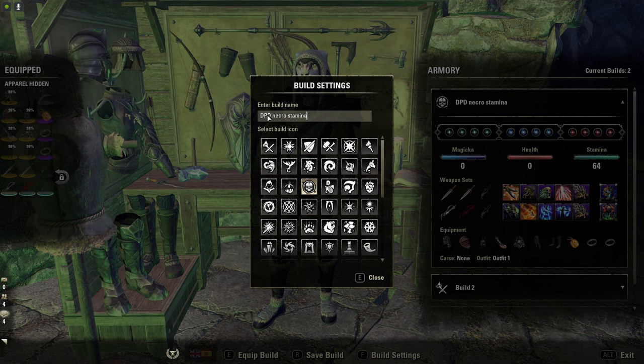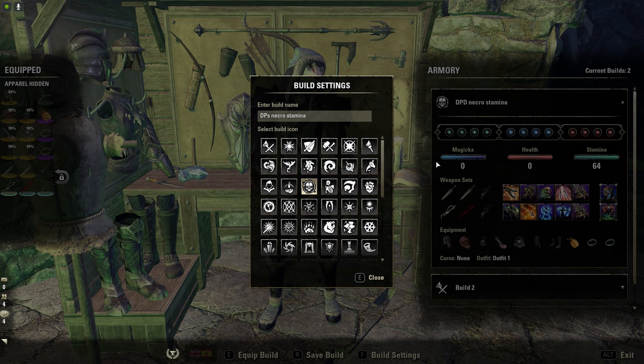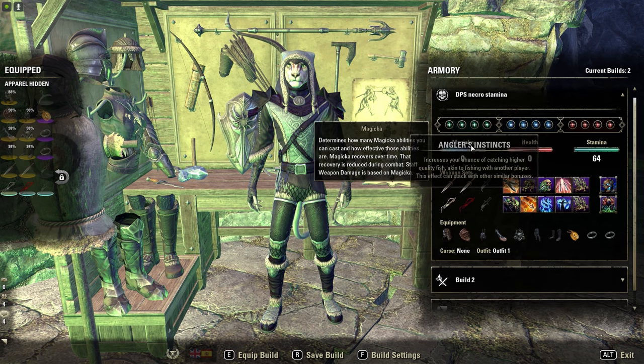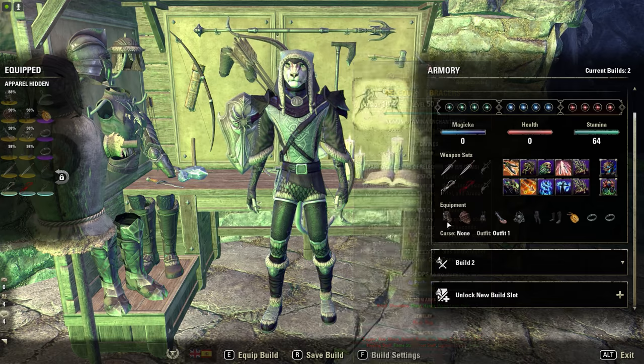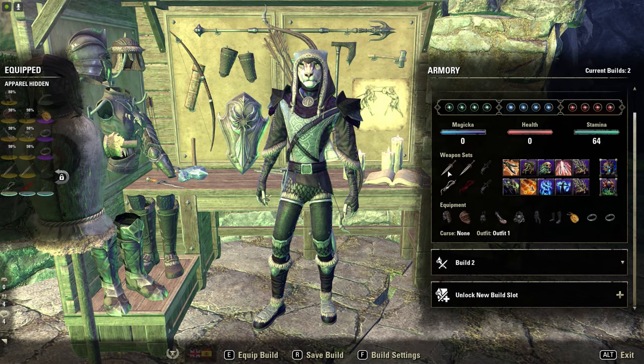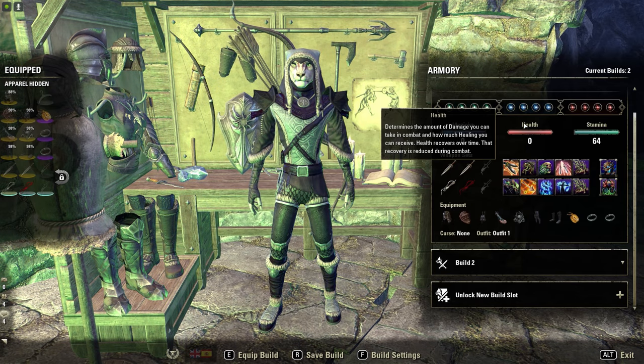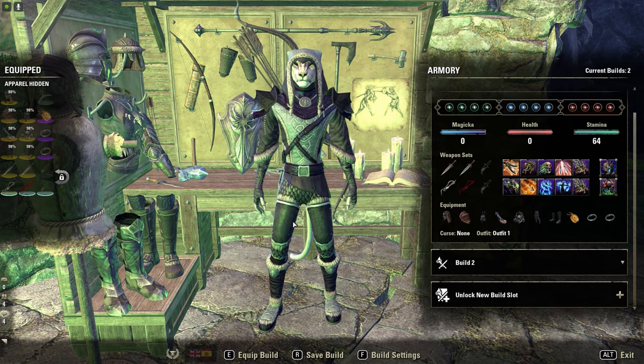Podemos venir aquí de nuevo y en vez de DPD, pues le ponemos DPS para que quede perfecto. Le damos a cerrar y ahí tenemos DPS Necro Stamina. Listo. Ahí estaríamos con nuestra Build, con nuestro equipamiento, con nuestros Champion Points y con nuestros atributos. Perfecto.